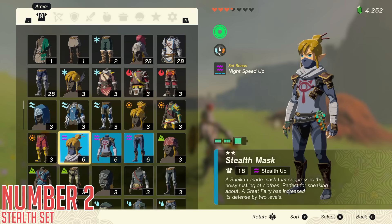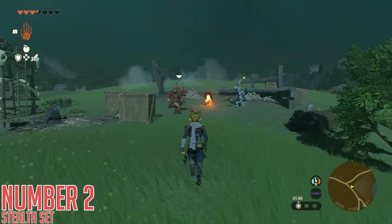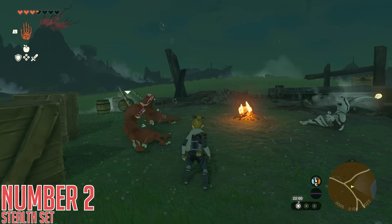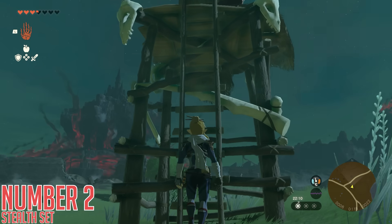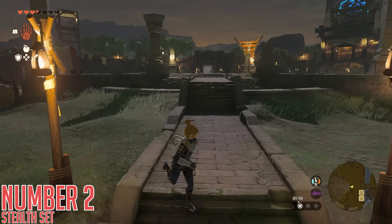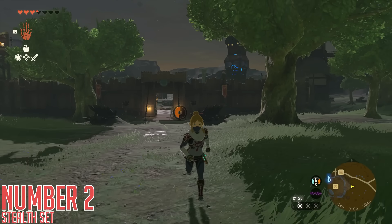Number two — the Stealth Set. When it comes to collecting critters and creatures, or even just setting up combat in a preferable way, there are few sets as good as this one, mostly due to the skill Stealth Up. This skill decreases the amount of sound that you make as a whole, and with all three ranks while crouching, you are barely even noticeable to enemies until you get right up next to them. This is an absolute classic of the Zelda series — the Stealth Set modeled after Sheikah Armor. It's really easy to get in Tears of the Kingdom, and once you upgrade it to two stars on each piece, it gains a set bonus: Night Speed Up, which allows you to move faster in dark areas or during the night in the overworld, which is also good for stealth. And who can say no to a bit of faster movement speed?